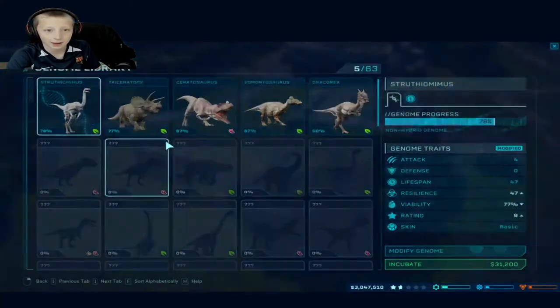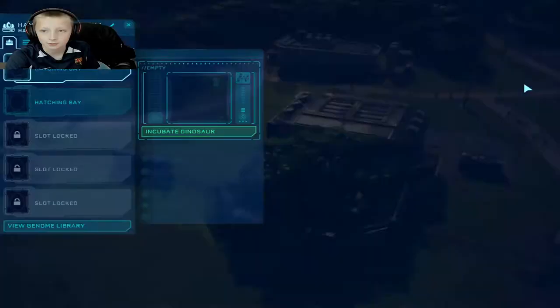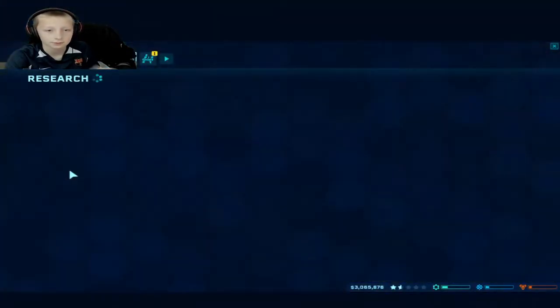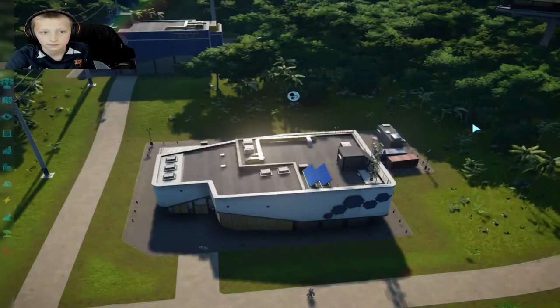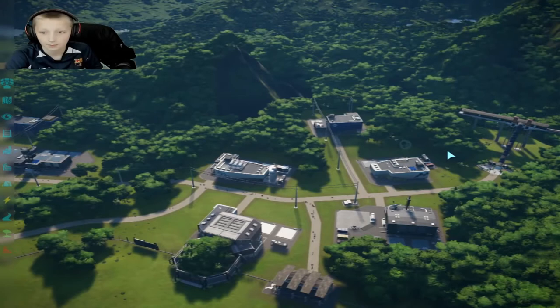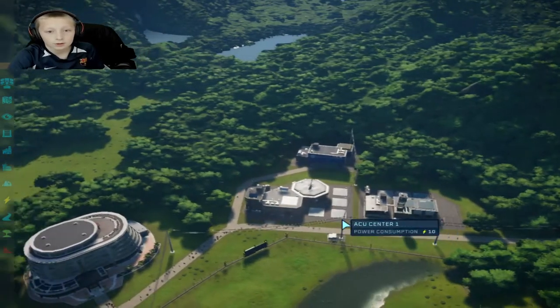Let's see — I think we should get a more popular... wait, we can't get more popular Contourus? I thought we could do that. Maybe it's in the Research — Genetic Research. Alpine. I think the one that Contourus has is Alpine. Oh, that costs like $200,000.